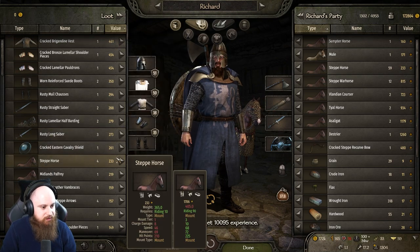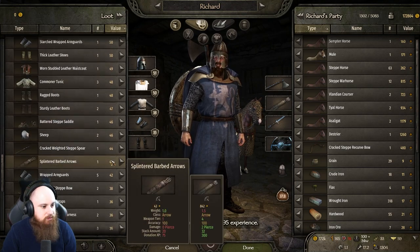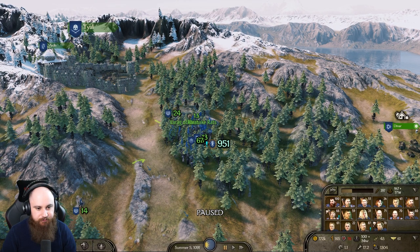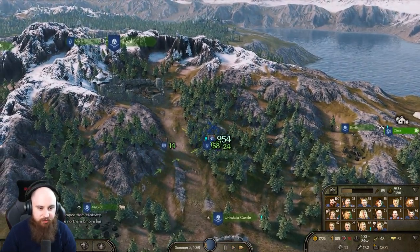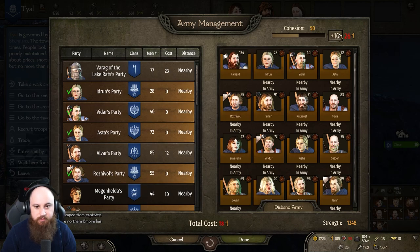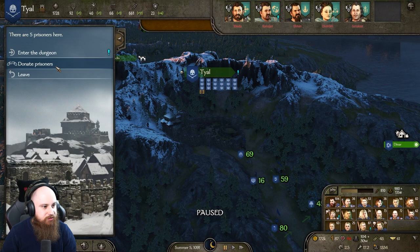Give me that nice horse and all those horses. Give me your fish, grain, and olives as well. How are we doing on food? Six days for food — let's go to Tile and drop off these prisoners. We're running a little bit low on influence. Go to the dungeon, donate prisoners — I'm going to donate everyone actually, because that will give us more influence.